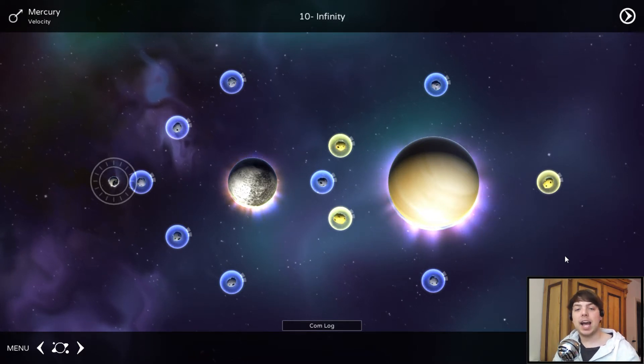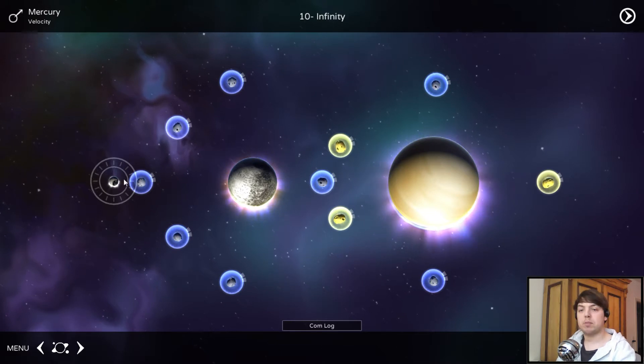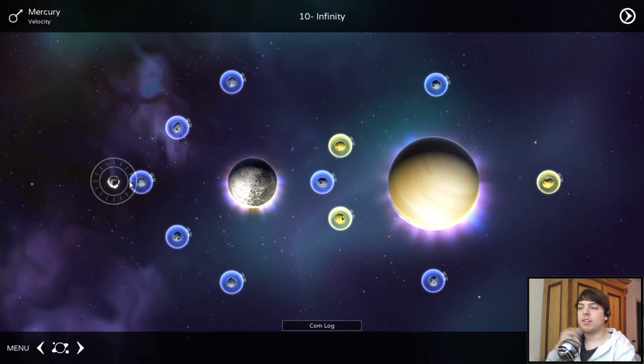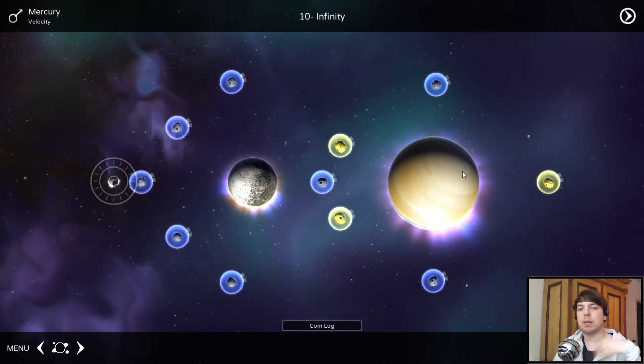It will release on the 15th of May, and this is what it looks like. In every level we have this little moon, which is basically our character, and we have to collect asteroids to increase our mass. Preferably you want to get the three golden asteroids to get a perfect on the level.